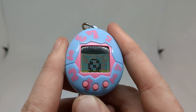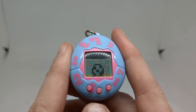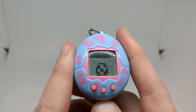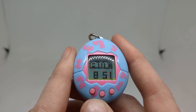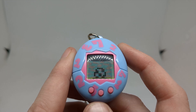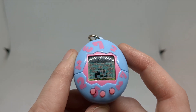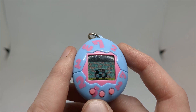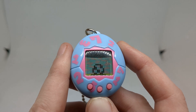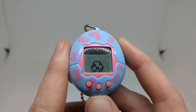So here we have our egg, and straight away you'll notice that the sprites are a little bit weird. The egg itself looks like it's been zoomed in and stretched, but they haven't added any extra pixels to it. And when we were looking at the time earlier, it's the same case — the sprites don't look the same as they do on the original Tamagotchi releases or any of the other monochrome screen Tamagotchis. The sprites look a little bit stretched and weird, which honestly makes the Tamagotchi Mini look a little bit more like a bootleg in terms of the screen.